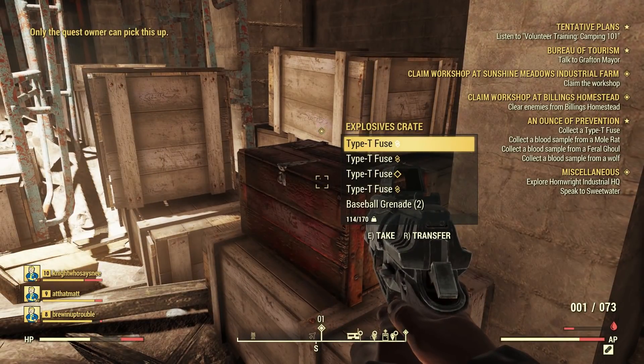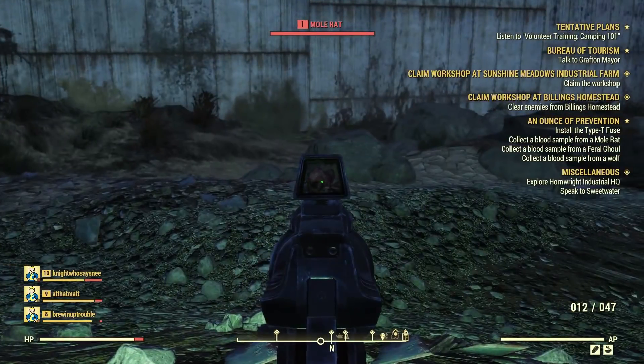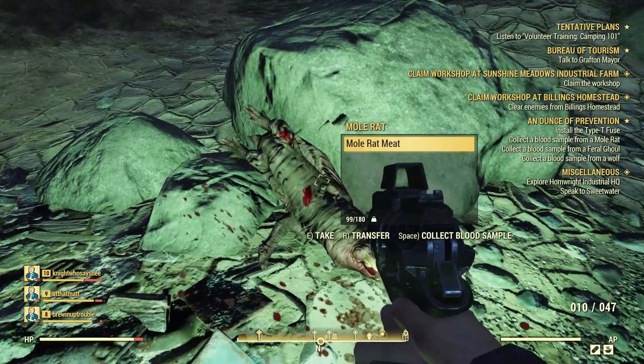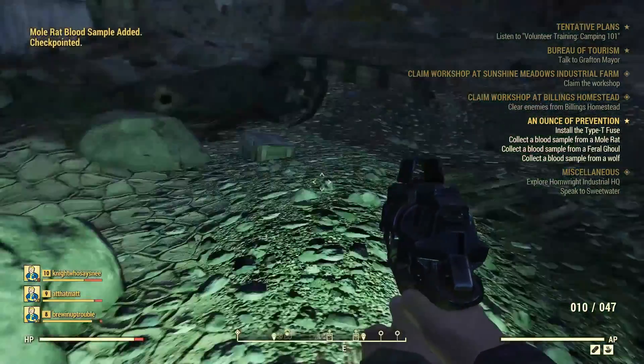If you're in a group, make sure to take the T-type fuse with a diamond icon beside it. Once you have the T-type fuse, then you have to collect some blood samples. To do so, just kill the appropriate animals, go up next to them, and you will see a 'press space to collect blood sample' prompt, at least on PC.